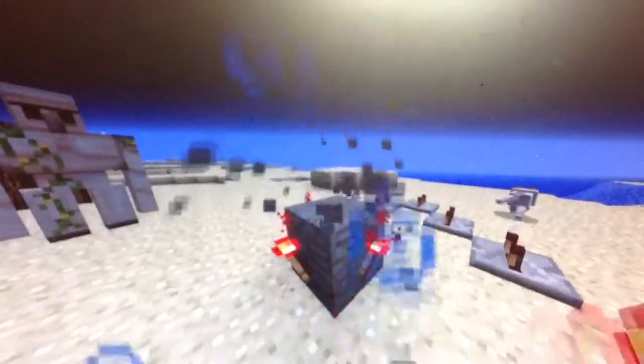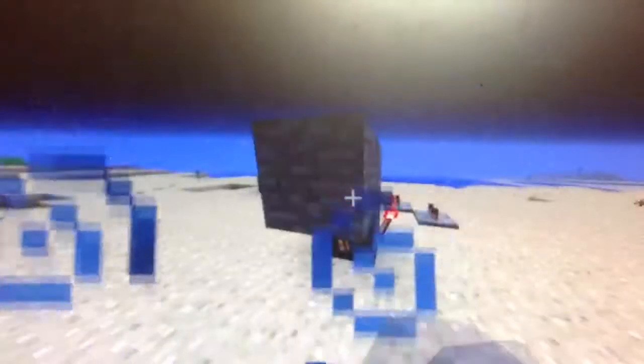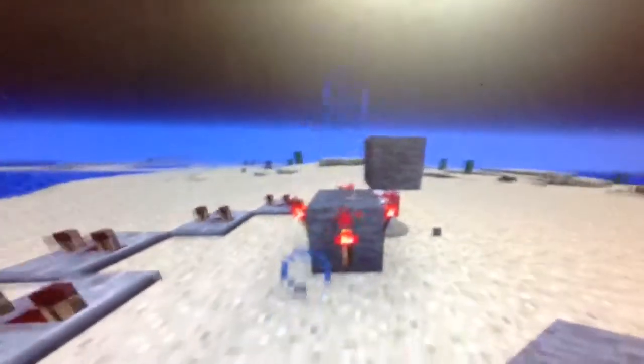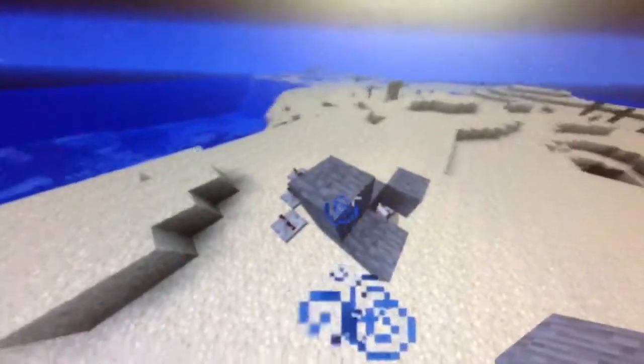And you put 4 torches here, just like this. And once you've done this, you gotta place this kind of block like that. I think it's like this. What's wrong, doggy? I'm doing important business here. So you do like this. I'm just gonna fly out and do my job easily.